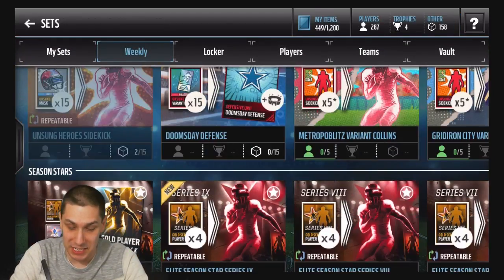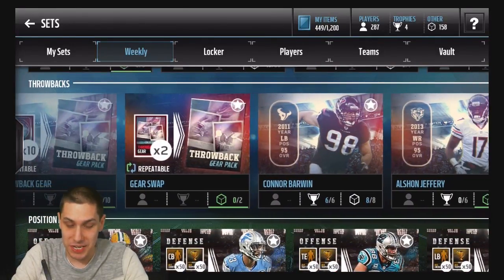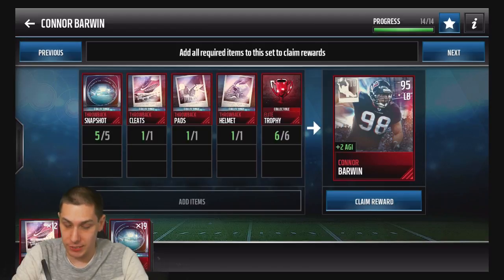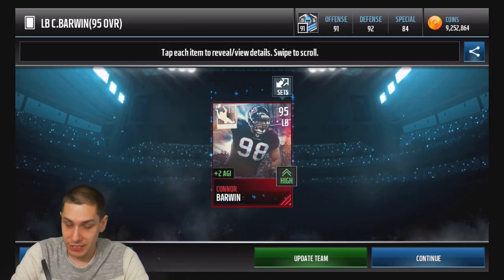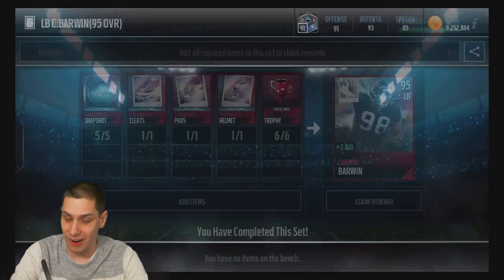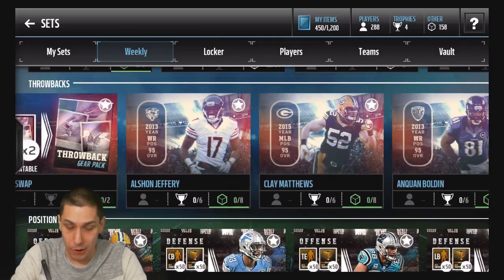You guys will have to let me know in the comment section below — what should I do with those cards? Should I hold on to them or put them into the set? Let me know. Let's complete this Connor Barwin because I said we were going to. We've got some collectibles to finish the other players, but we don't have the Elite badges. We'll add Connor Barwin to our lineup — that's a pretty nice card to add. I'm happy about that. Connor Barwin is now completed.